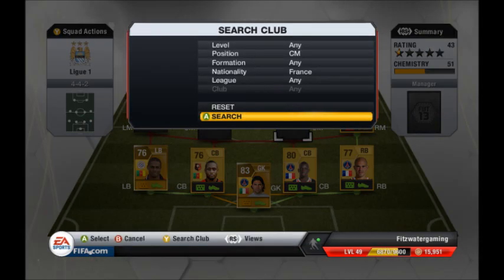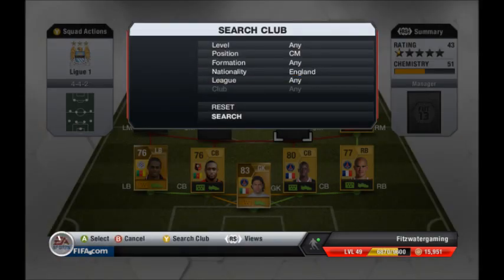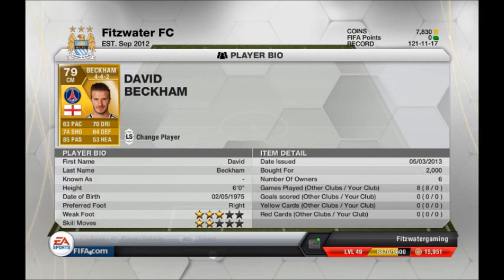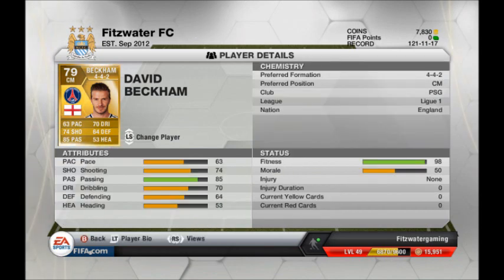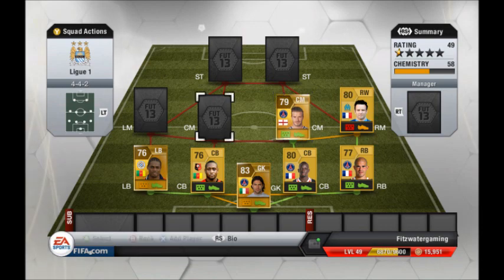Moving on to the first center mid — he's from England, you know who it is. David Beckham! He's just got amazing stats. His passing is incredible in this game and his free kicks are just unbelievable. I haven't actually played with him yet but he was only worth 2,000 coins, so I think that's a good price for him.